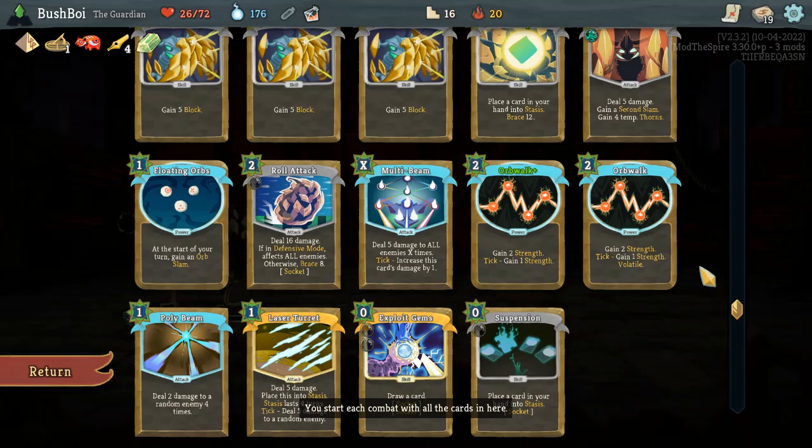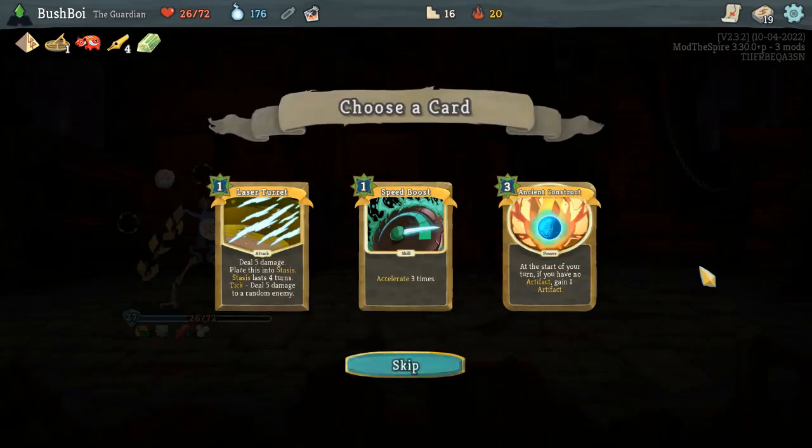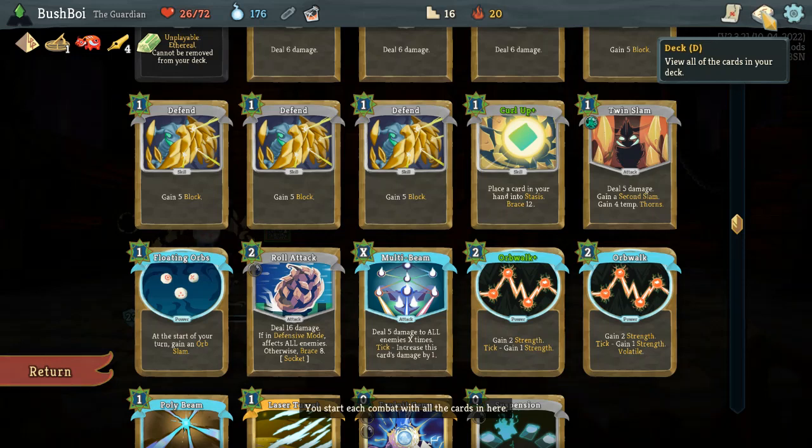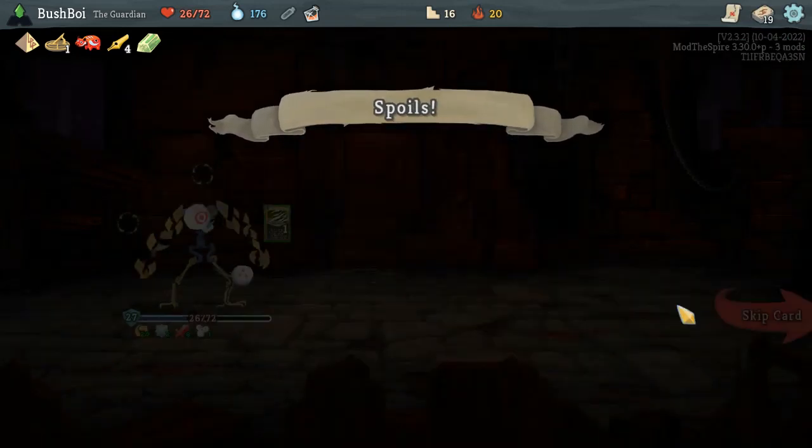Apparently I could have reached into the Scrapooze a couple times but oh well. Second Laser Turret or Speed Boost — Ancient Construct is just not an option; I am not using it to gain thorns. Second Laser Turret is certainly interesting, but we may be focusing more on burst damage in the immediate future. Does Speed Boost help with that? Kind of — it gains us strength from Ore Blocks pretty fast, but those are already going to happen. It might make us more vulnerable than it actually helps us. Maybe we just skip — although I guess if we're going to skip, maybe I just take the Laser Turret anyway for later.